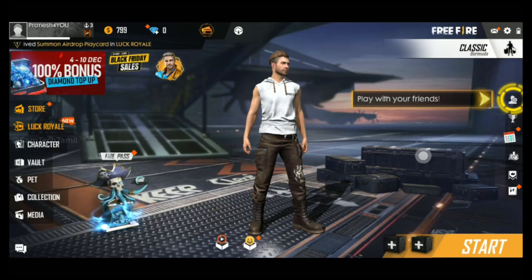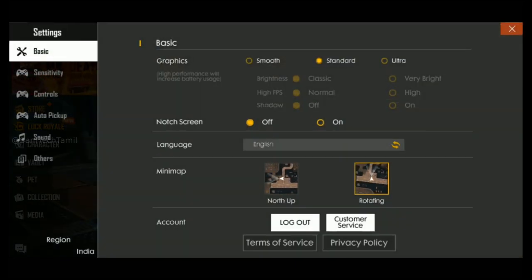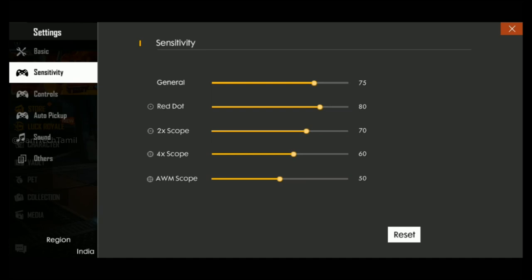Okay, let's see if you have a Free Fire button. If you have the right side top, you will see that you are sensitive. Since you are sensitive, we will also take part like this.